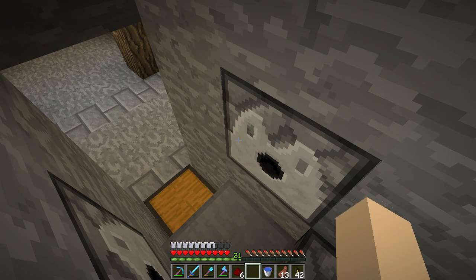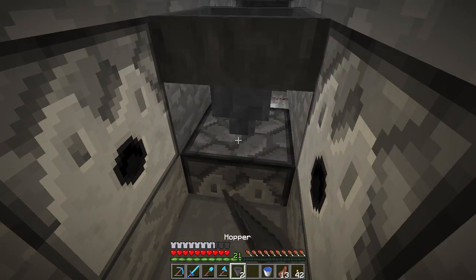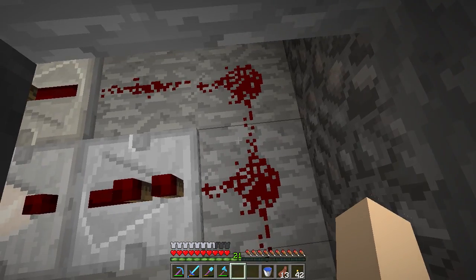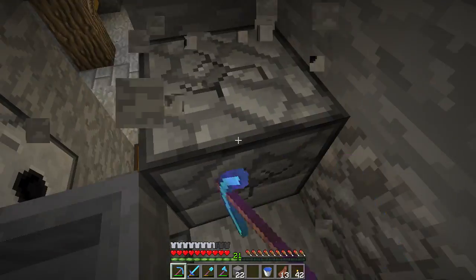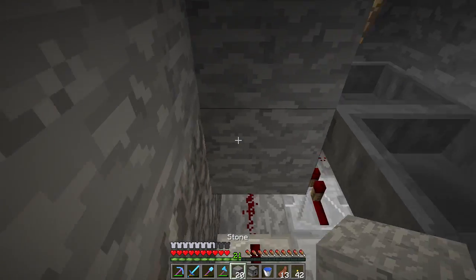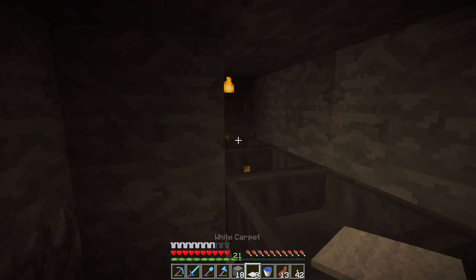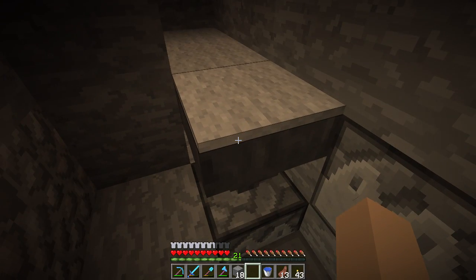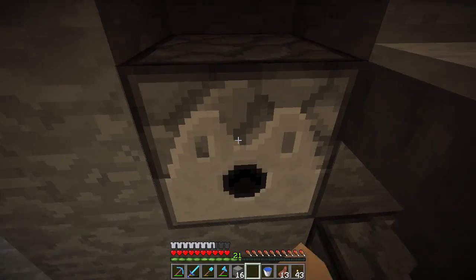All these repeaters are on tick one so you don't have to change those. Next, the hoppers - one needs to go into the back of this, and these two need to go into that. We need some building blocks. Let me just fill this area in back here. We need to place some carpets on top of these hoppers because this is actually where the chickens are going to go.